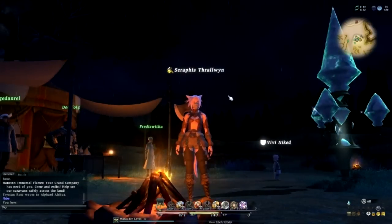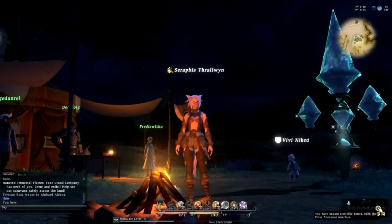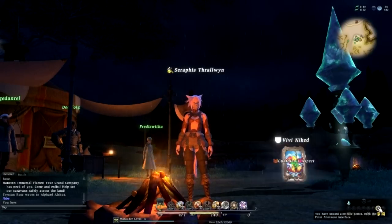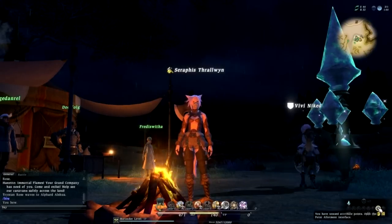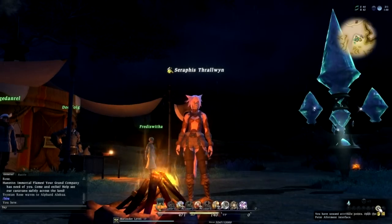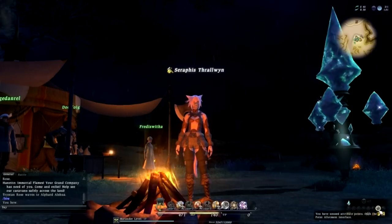But before we go any further, let's have a look down here — I can see I've got myself a little icon that's glowing down in the bottom right here. And you can see if I hover over it, it actually says 'you have unused attribute points, open the point allotment interface.' And you can see that's great now because it actually alerts us when there are points to spend. In the past I'd gone a very, very long time without realizing I had points to spend, putting myself at a massive disadvantage. Now it glows here on this little control panel, so it's much easier to figure it out nowadays.